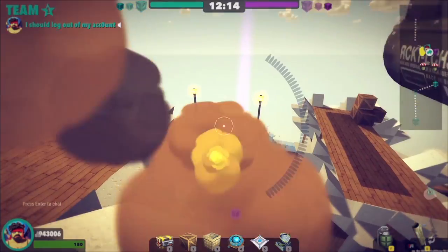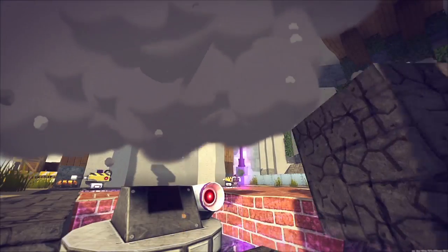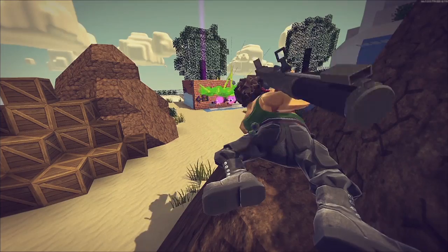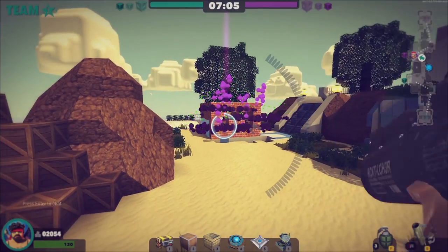The rocket launcher packs a mean punch and is great at softening up bases before a direct assault. The payoff is a low ammo reserve and a low rate of fire. Right-click for some enhanced precision ADS action.